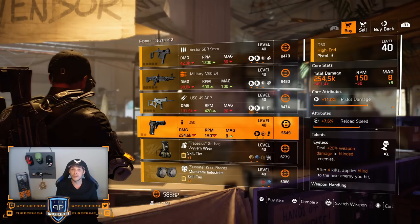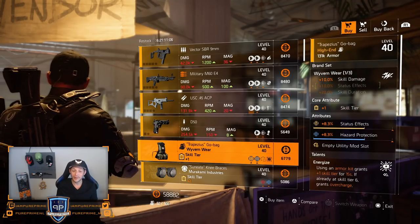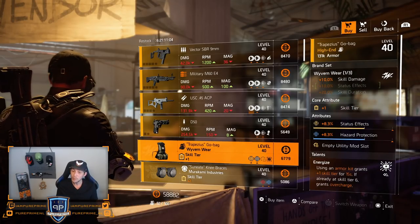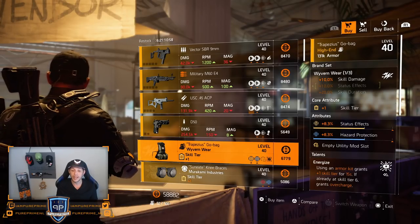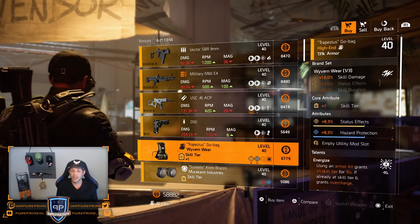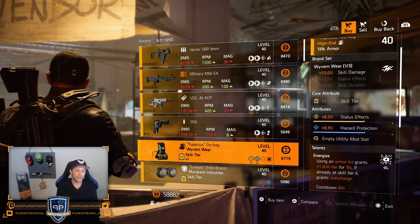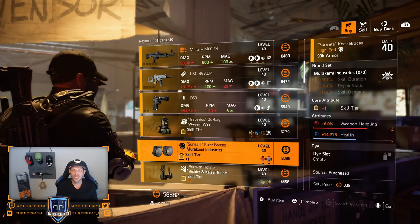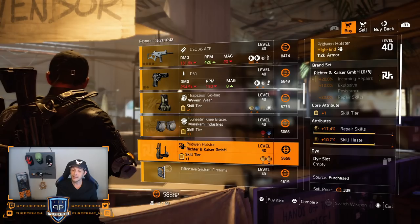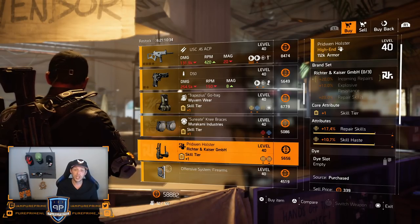Again the D50 — if you need it for your Liberty or whatever you want, pick it up at almost every vendor this week. Then the Wyvern backpack — this could be nice: hazard protection and status effect are both 8.3%, roll a different talent on there because Energize isn't that great. Over to the Murakami mini: 6% weapon handling and 14k health — just leave it here, not great.